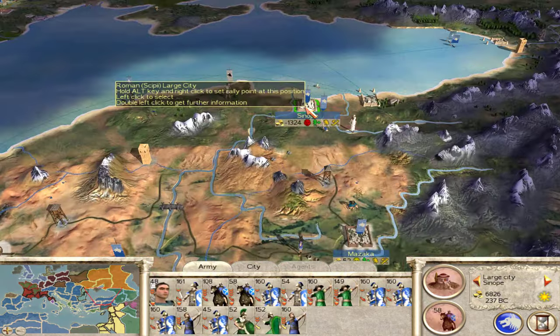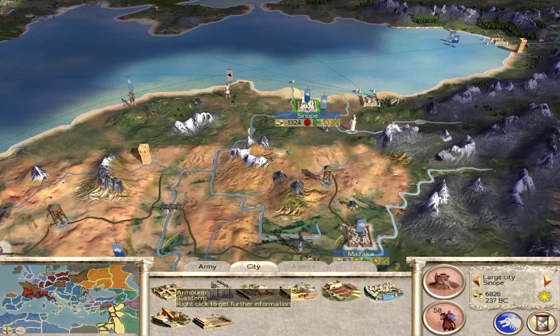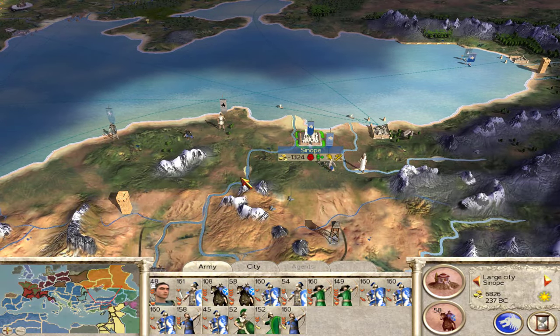We do have a little bit of trouble over here in Sinope. We're only at 20% public order. They're probably going to riot. I don't know if we'll lose the city, but hopefully if we do, we can take it back pretty easily.